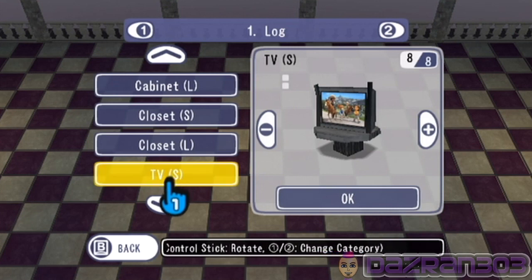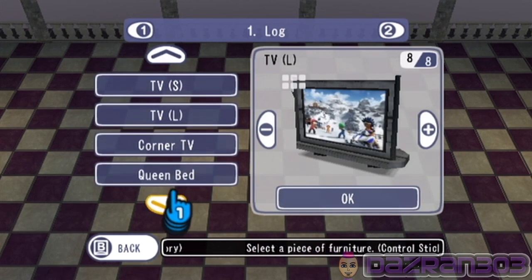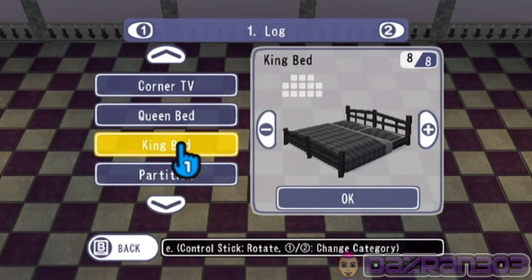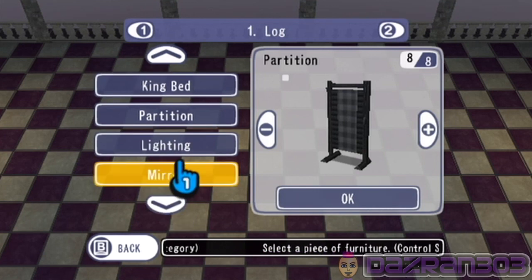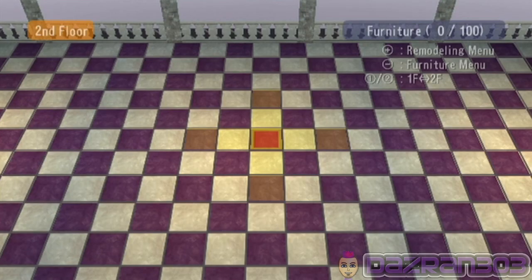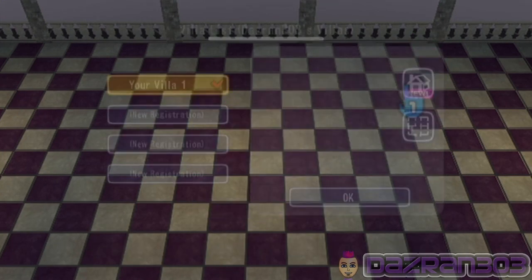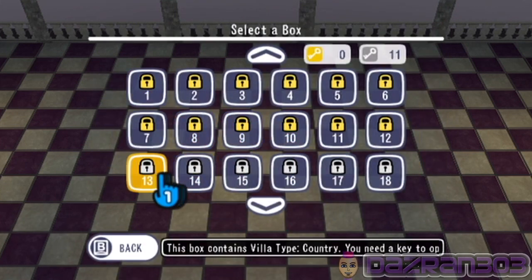Cabinets, closet — here we go. What are the TVs like? Wow — oh yeah, queen bed, king bed, oh excellent! I'm actually gonna go back out of this just for a minute and unlock some more stuff in the item box.